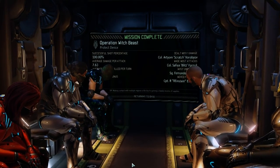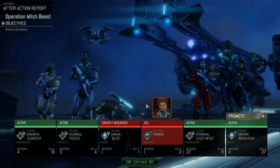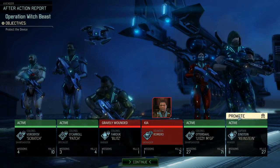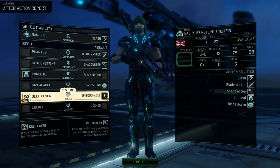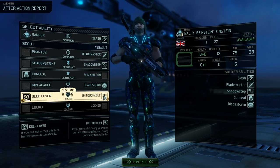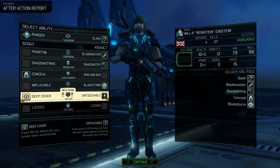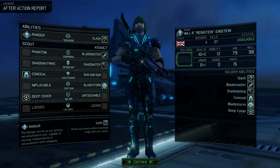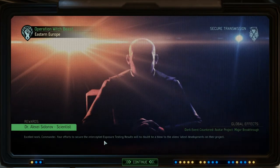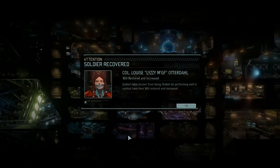Mission debrief — that did not go quite according to plan as I would have liked. Squad of Romero has been killed in action. We have a promotion to give out though, to Reinstein — me. I can either go deep cover or untouchable. If I score a kill during your turn, the next attack against you during the enemy turn will miss. I might go for deep cover, I haven't got anyone with deep cover, so that sounds kind of cool. We countered the dark event — Avatar project major breakthrough. Good job team.